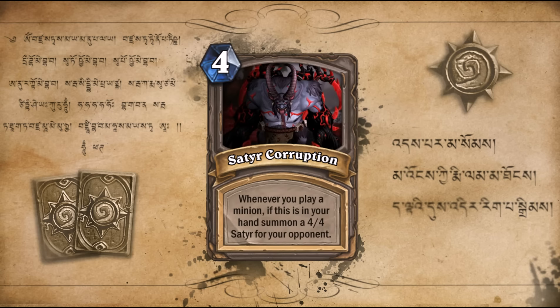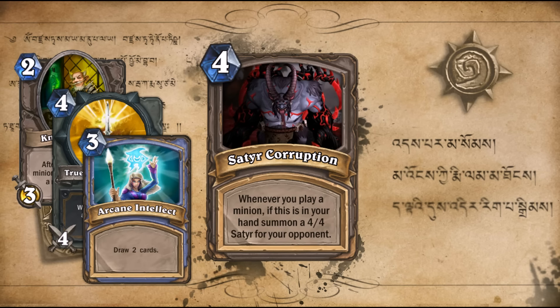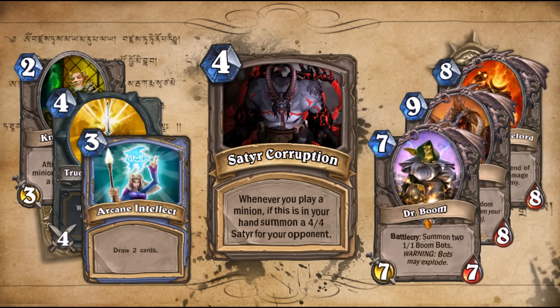First off we have Satyr Corruption — 4 mana. Whenever you play a minion, if this is in your hand, summon a 4/4 Satyr for your opponent. Aggro-type decks with mostly small minions shouldn't have that much trouble, and spells and weapons can bypass it too. But it's a huge pain if you want to play big minions like Ragnaros, Nefarian, or even Dr. Boom without giving a free Satyr.